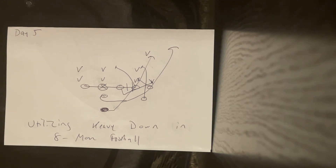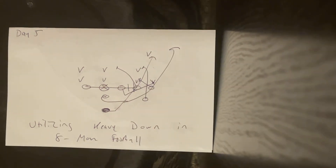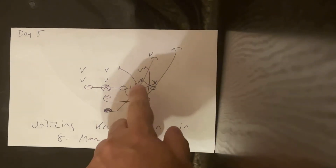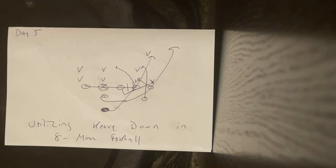Here's how the down play works. The end and the heavy guard — the guard you just brought over — their rule is down to veer, so they're going to block down. The end is going to block down; in this case it's a forward technique — left knee in his crotch, left forearm through his stomach, and take four-inch northbound steps. Since there's nobody covering the heavy guard, he's going to inside release, get in front of the mike, left knee in his crotch, left hand to the stomach, and take four-inch northbound steps.